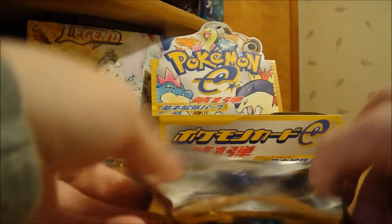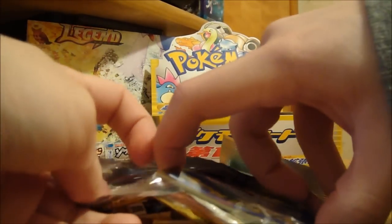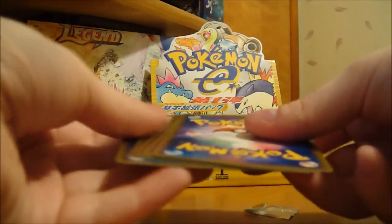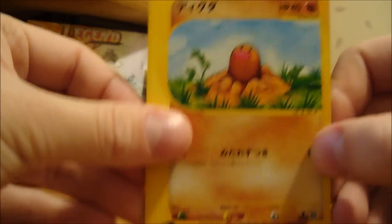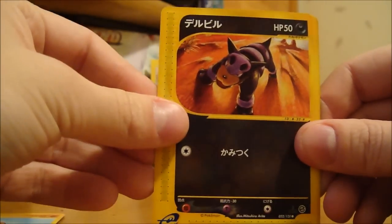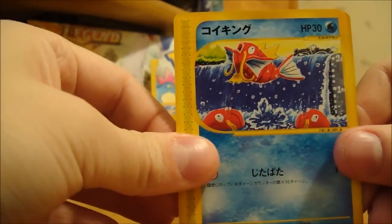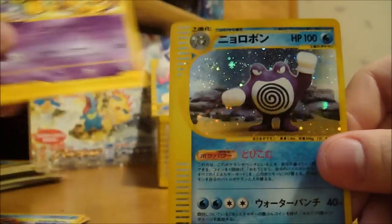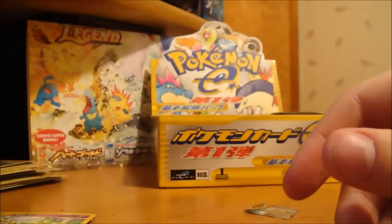I think the one card I was sent here is the Dragon Knight — I want the holo version of that, it's a really cool looking card. Here we have a Diglett, Houndour — that's a nice looking one — another Magikarp, Kadabra, and another Poliwrath holo. So this one's going to be for trade, but still nice.